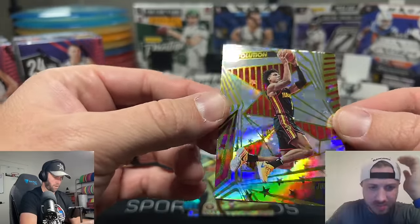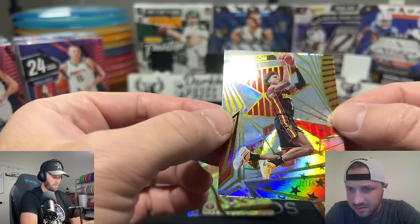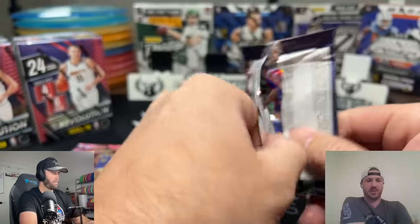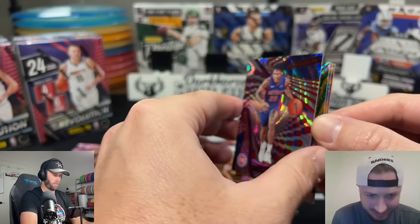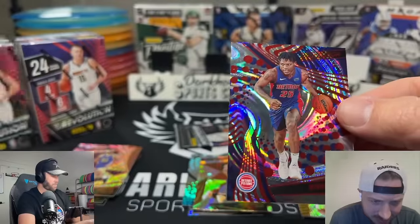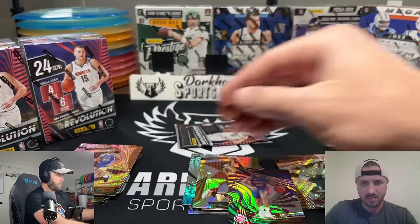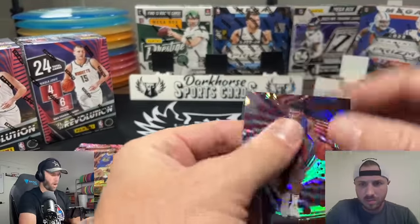That next card looks special — it says star factor on it. It's an Astro card of Jalen Johnson. That's a cool card. Then we've got hero base cards — Paul George and Chris Paul. The base cards are really busy. Also pulled Marcus Sasser numbered to 199 — that's going to be the red swirl. We pulled a numbered card out of retail! Always nice to pull a numbered card.